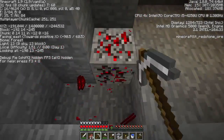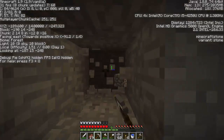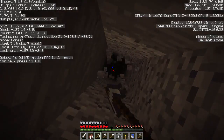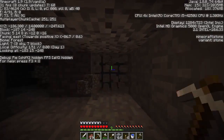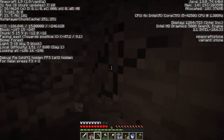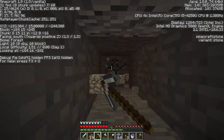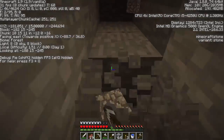I went mining the other day on a particular world and found almost a stack of diamonds and only 13 lapis - and that's not just the blocks, that's like a few manual veins. The water's coming from this way and a zombie's coming from that way, and now there's lava coming from the right as well. Our pick just broke on us.